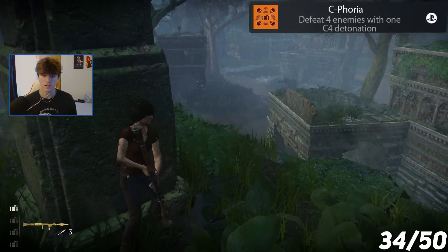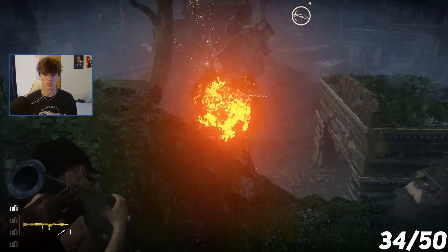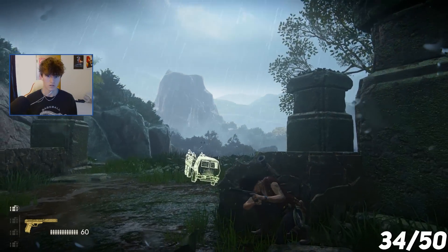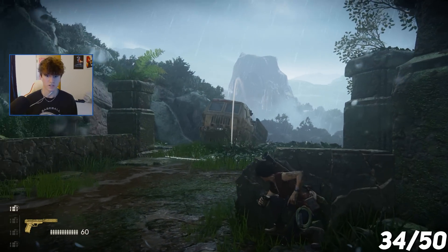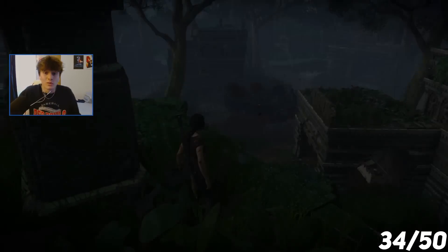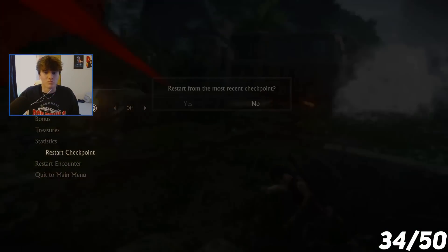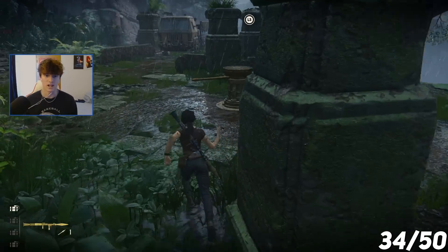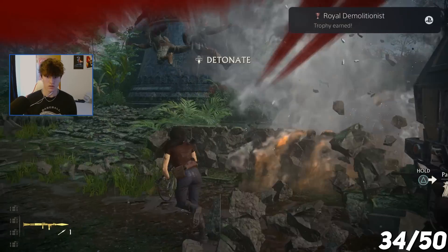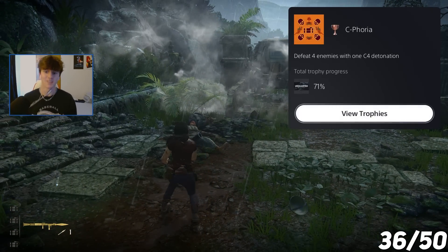Now I'm going for the C4 trophy, which requires me to defeat four enemies with one C4 blast. I restarted the mission to take out the APC from up top with a rocket launcher. After destroying it, a truck of enemy reinforcements spawns, giving me the perfect opportunity to get four kills at once. I also accidentally got the Royal Demolitionist trophy for defeating 20 enemies with C4 before getting the four-at-once kill.